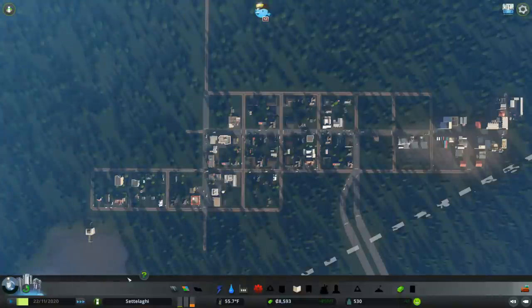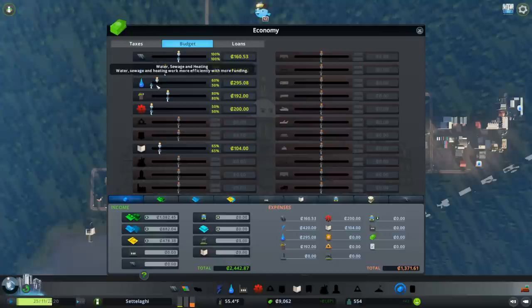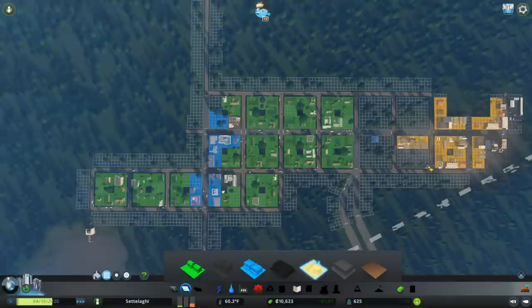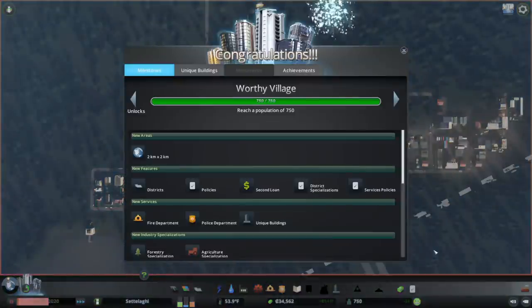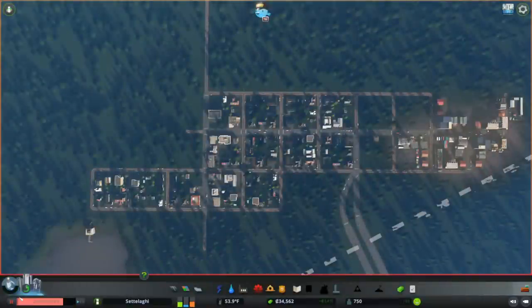Now let's speed things up and watch the sims move in. We'll add industry and tweak our budget as needed until we reach a population of 750 sims. It looks like we're low on water — let's bump the budget up to 60%. We made it! 750 sims with 35,000 credits in the bank. Our income has also expanded thanks to additional population, and we hardly noticed that extra 496 credits we're spending each week on new services.